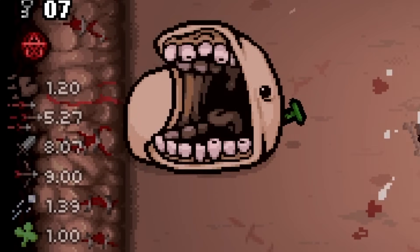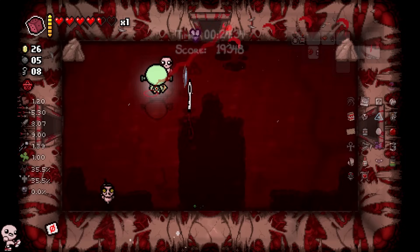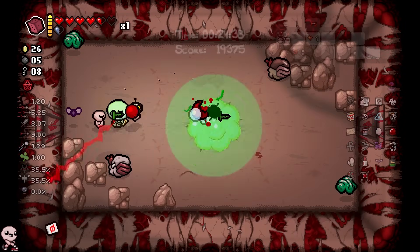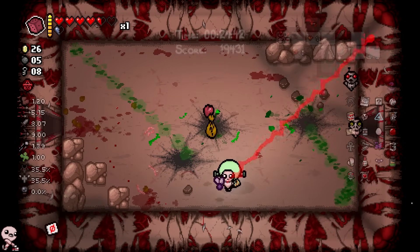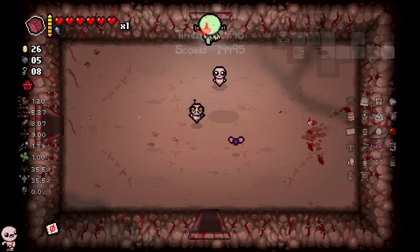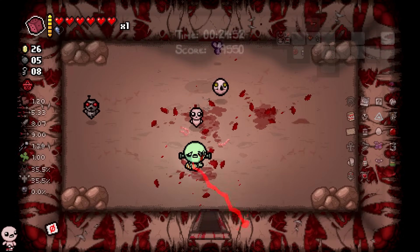Oh my god, Gutless Chub! The grand return! This is one of those reasons I'm gonna keep saying — Glyph of Balance is completely broken. Especially when you consider Options as well as a synergy. You just don't die when you have Glyph of Balance. Red Hearts galore! I can get hit every single time in every single room, and every single time a Red or Soul Heart will just spawn and heal me back up.